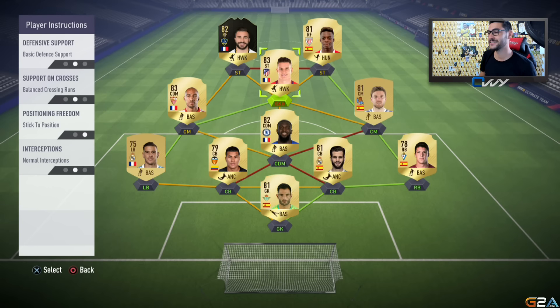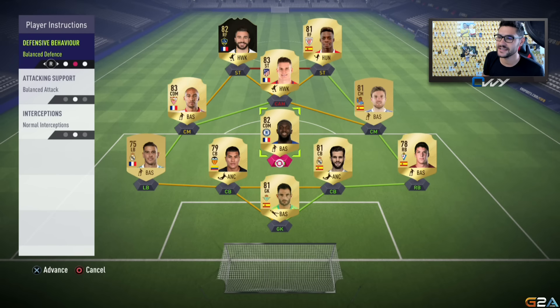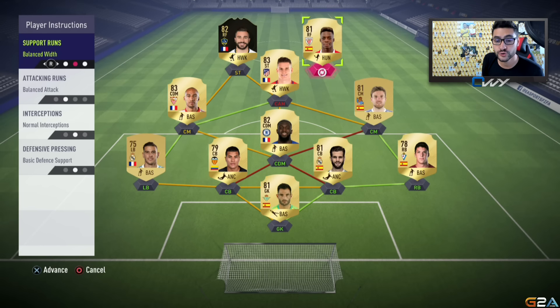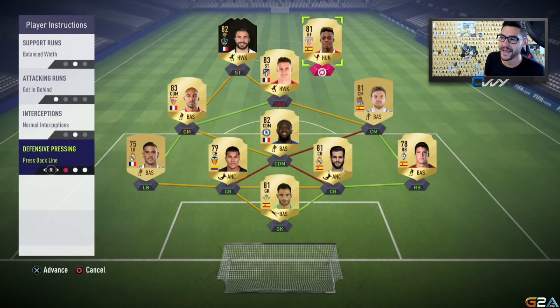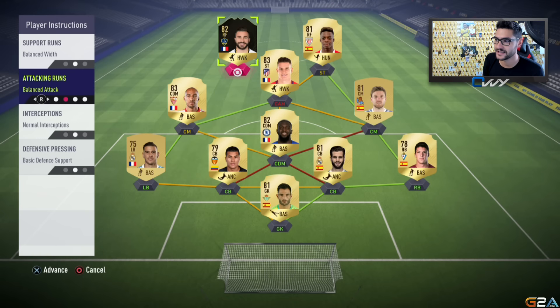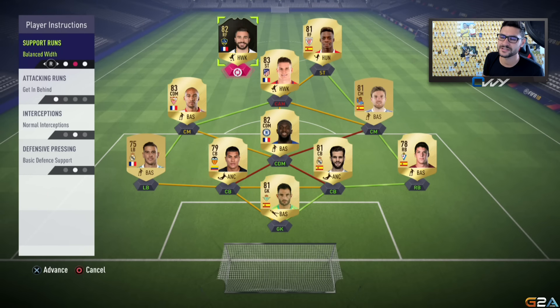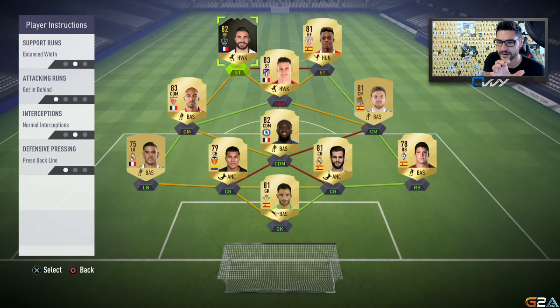Now let's see the player instructions — it is a bit tricky here. First of all, your CDM will have stay back while attacking. Your two forwards will have get in behind, and besides getting behind, you can also put press back line. Let me select that also for the second striker. If you don't like the press back line option, you can also go with balance — but I like to have them up there always pressing, so when I get the ball back in defense, I can play a fast counter attack with them.